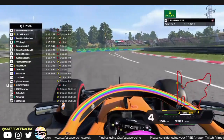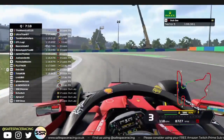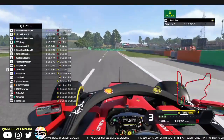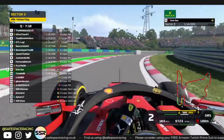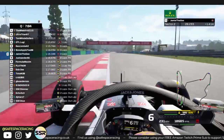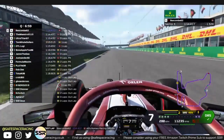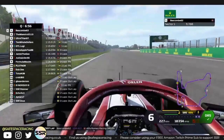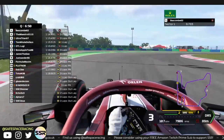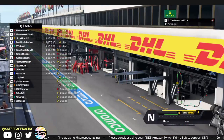Nox invalidates his time and dives into the pits. Dubsy also gets an invalidation on the mediums — a lot of these guys are invalidating. Passcombe — oh my goodness — he goes P1 with the 114.4, just barely nudging ahead of Maestro. Both drivers on the soft tires. Passcombe with a lot of speed this weekend, very nice to see from him.